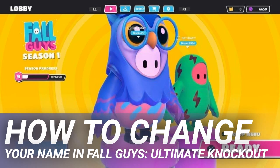Those on PS4 will find that their Fall Guys username is their PlayStation Network ID. There is currently no way to change this unless you change your PSN ID entirely. Fall Guys: Ultimate Knockout has taken the internet by storm, bringing Wipeout-style courses and a ton of fun along with it. It's free for PlayStation Plus users on PS4 right now, but PC players can pick it up on Steam for $20.